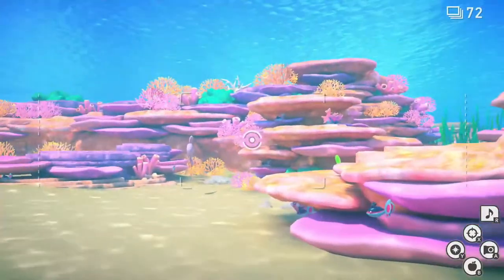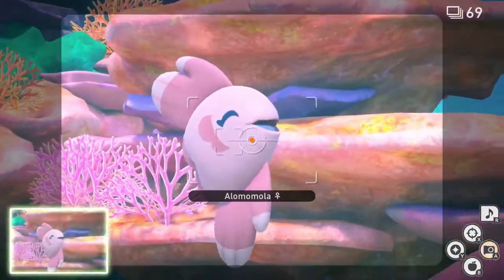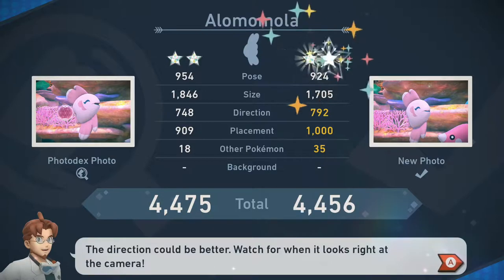For 2 star, follow the 1 star process once more. Only this time, as you approach the Alamomola, it will begin to celebrate. While the Alamomola is celebrating, unleash your camera for another fairly easy Diamond status.